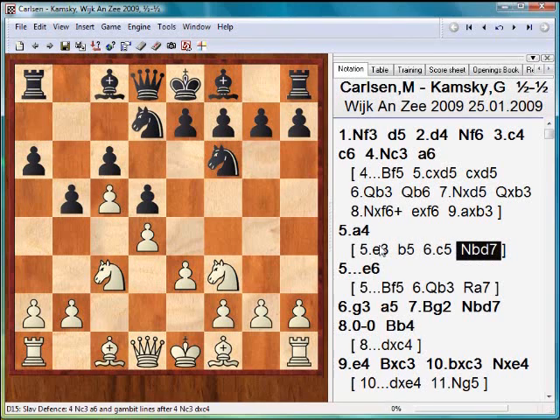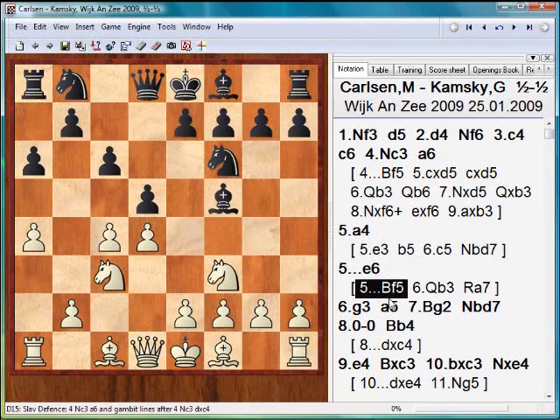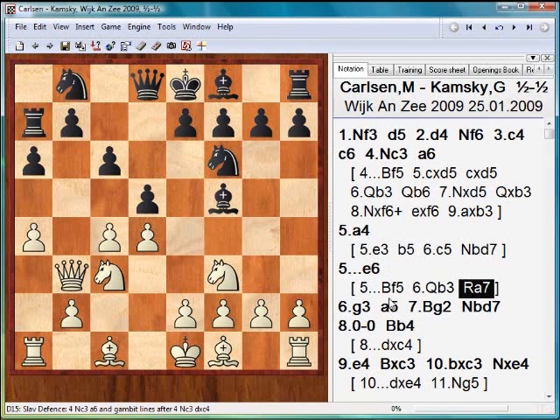b5, c5, knight bd7, and then black pushes e5. So a4, e6 — a solid development. The black bishop c8 is left at home, but white paid for that achievement with the price of weakening square b4. The imperfections of the line bishop f5, queen b3, rook a7 were found in the interesting game Gelfand–Morozevich, which happened in Astana in 2001.